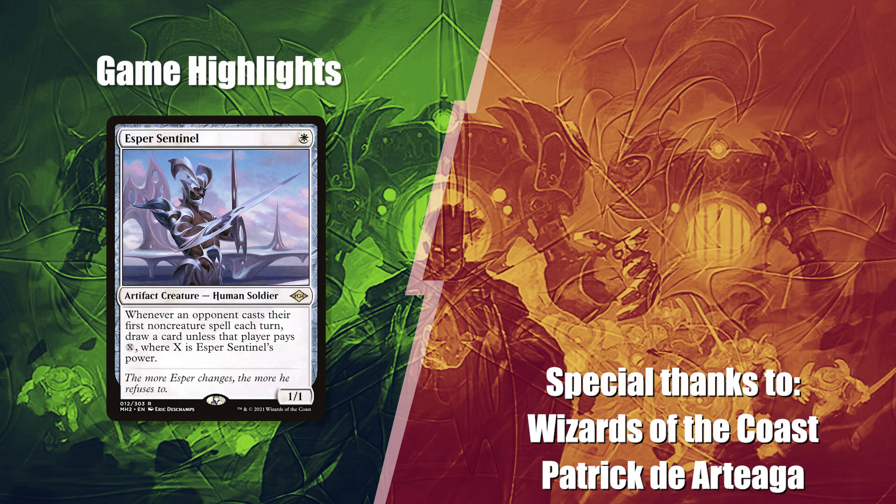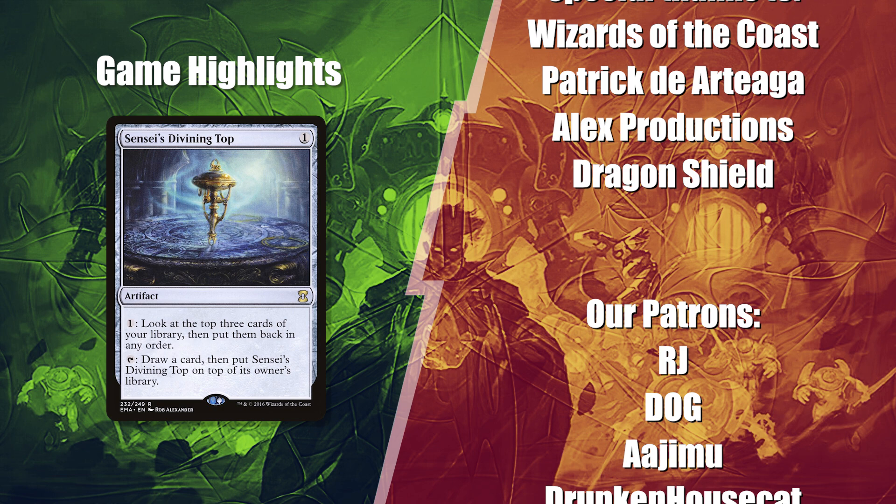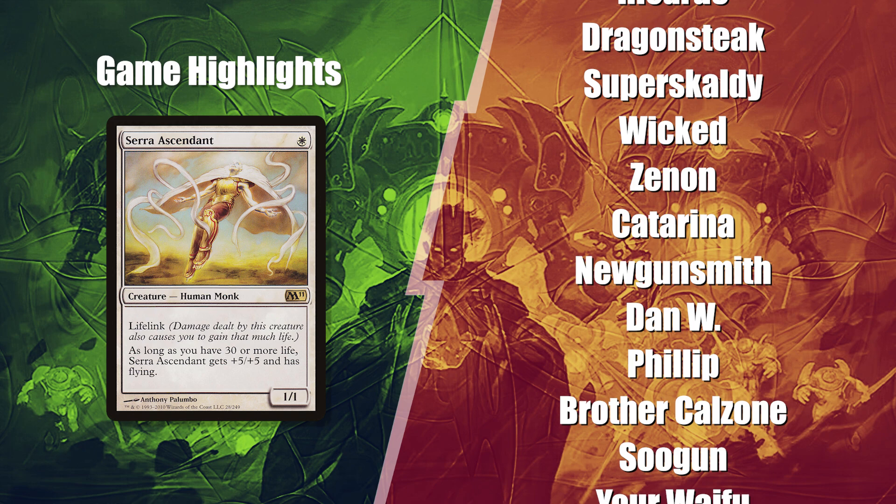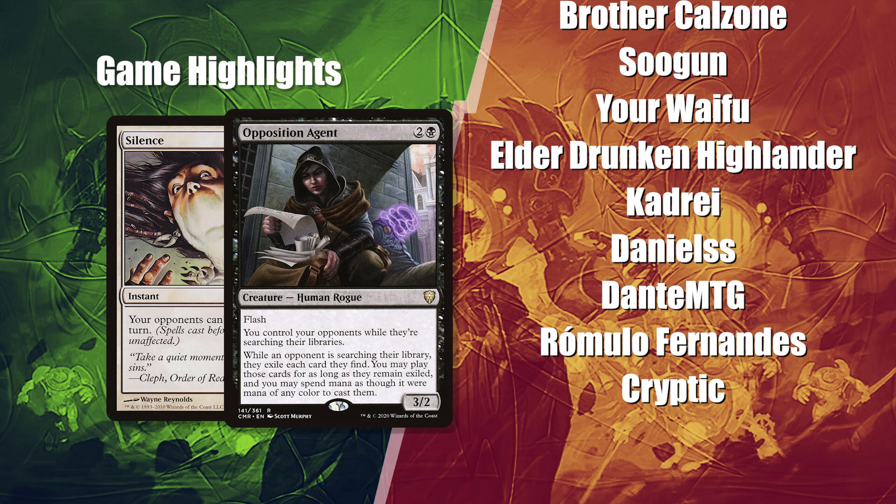Thank you for joining us for today's match everyone! The dueling Esper Sentinels played a key role in keeping Diogo and Baal stocked with interaction, having drawn Diogo 19 cards and Baal 17. The all-too-frequent wheels allowed everyone to stay in the game somewhat, but in the end Serra Ascendant combined with Rodrigo and Elder's taxing of their own life totals meant they couldn't quite go for the win. Diogo flirting with the combo and drawing a few too many silences meant that all Baal needed was one opportunity to walk away with the game.